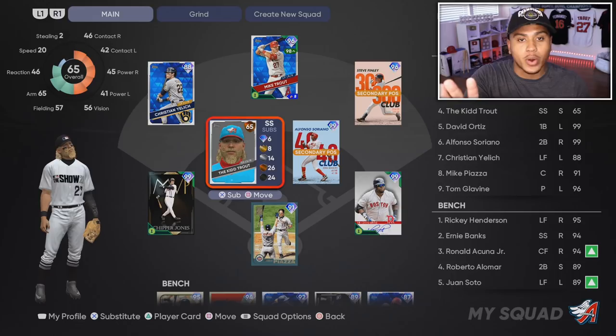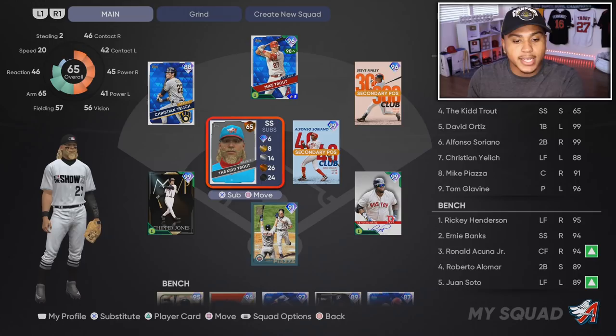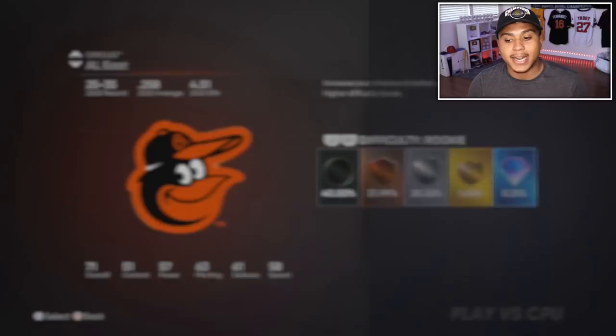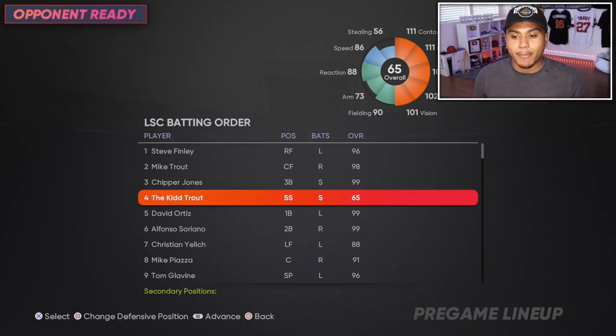He'll appear as a 65 overall bronze card when you put him on your Diamond Dynasty squad. A lot of people ask how to get their diamond ballplayer — this is your diamond ballplayer. His stats look low on the card, but when you get into the game his stats will be all up to par. His stats will correlate to the equipment and all of the other stuff being added once you're in game.